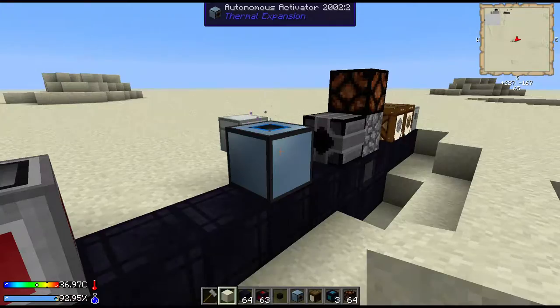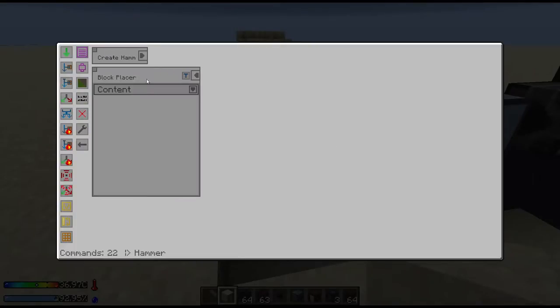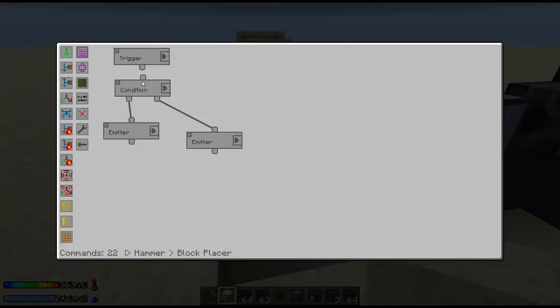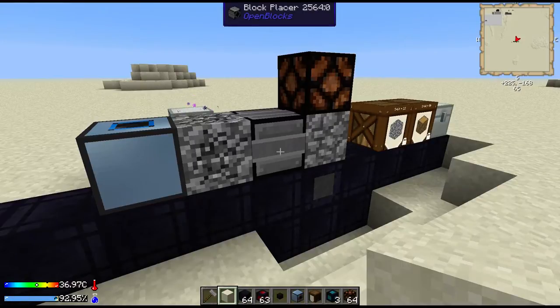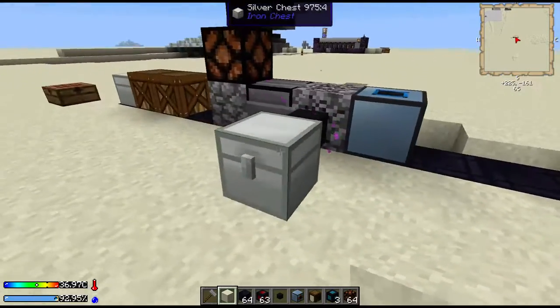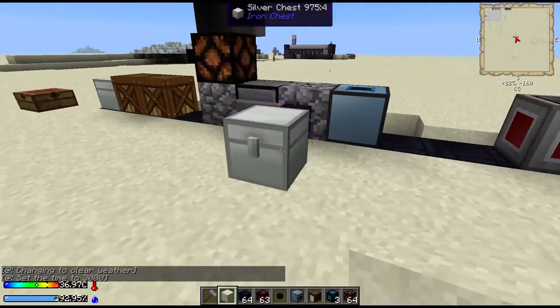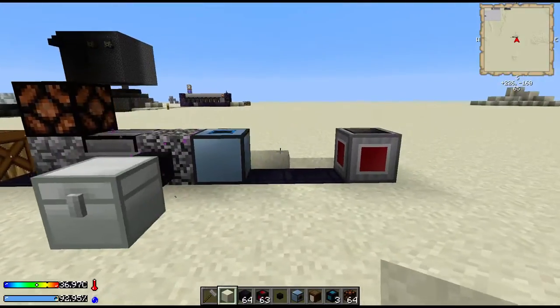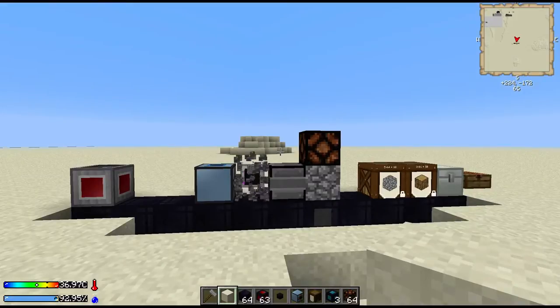So there you go. Let's go ahead and enable the placer and you can see it in action. The vacuum hopper picks it up. You could also use one of the Steve's Factory Manager ones that picks the items up — I just use the vacuum hopper, that's fine for me, and it requires less coding. I hope this helped you guys out and gave you something new to build. Take care and have a good one.